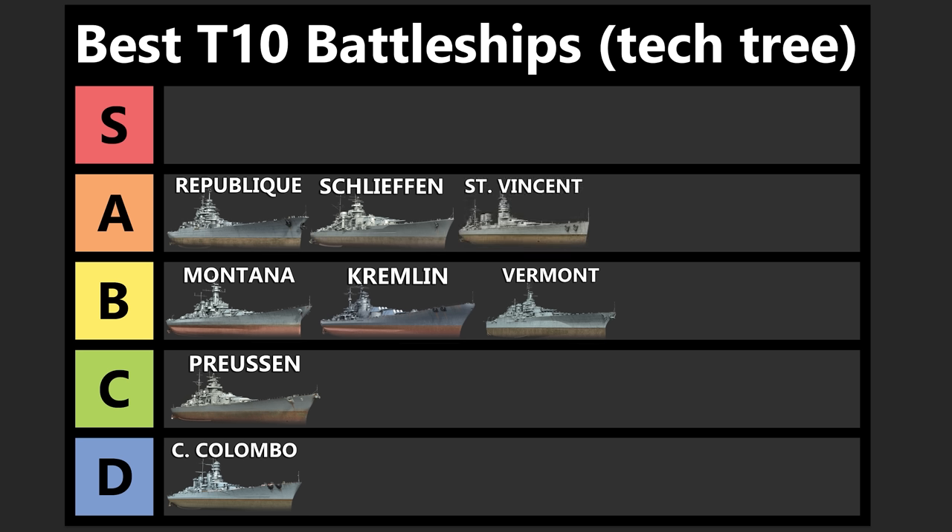Up next, we have one of the newest tech tree battleships — St. Vincent is awesome. I've been recently playing a little bit of clan battles again and this thing absolutely crushes there. You have amazing concealment, incredible speed, short-fuse AP so you're not overpenning nearly as much, and battlecruiser dispersion on the guns so they're very accurate. 457s means you overmatch 30 millimeters of armor. The torpedoes — you only get one per side — do 30,000 damage and they're absolutely hilarious. The speed boost is awesome, but it's not the tankiest and you have to rely on a super heal. I'm putting it in A tier.